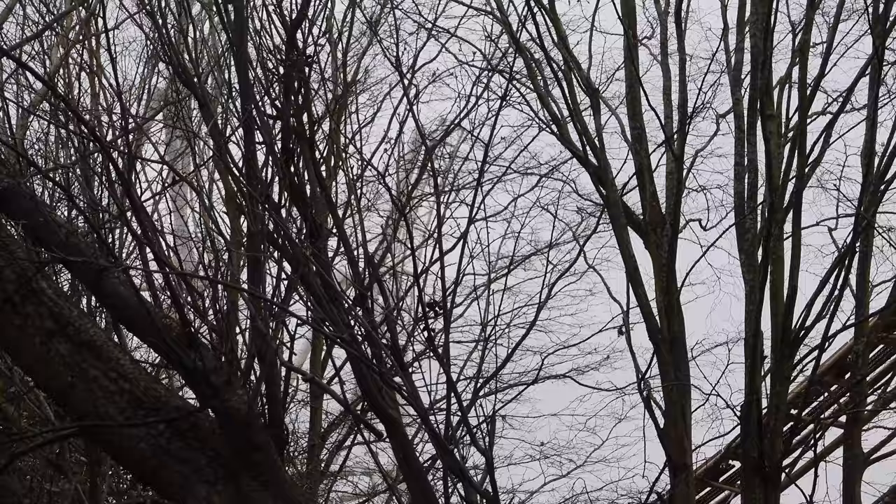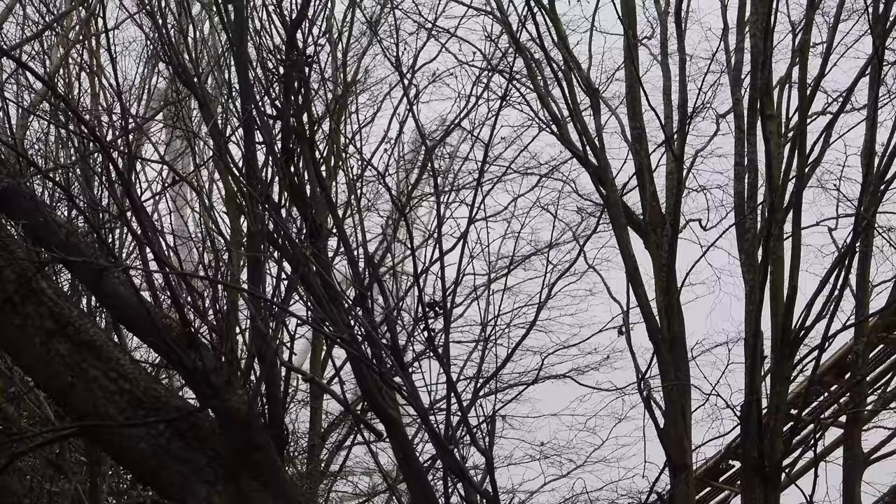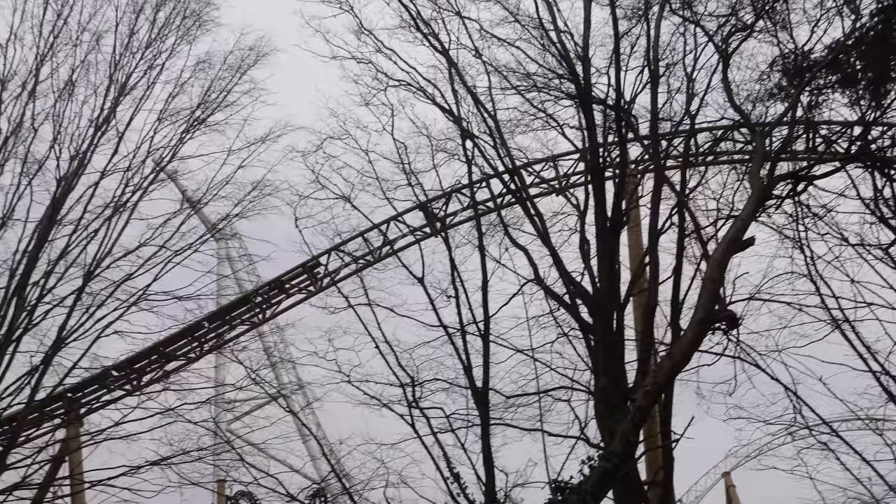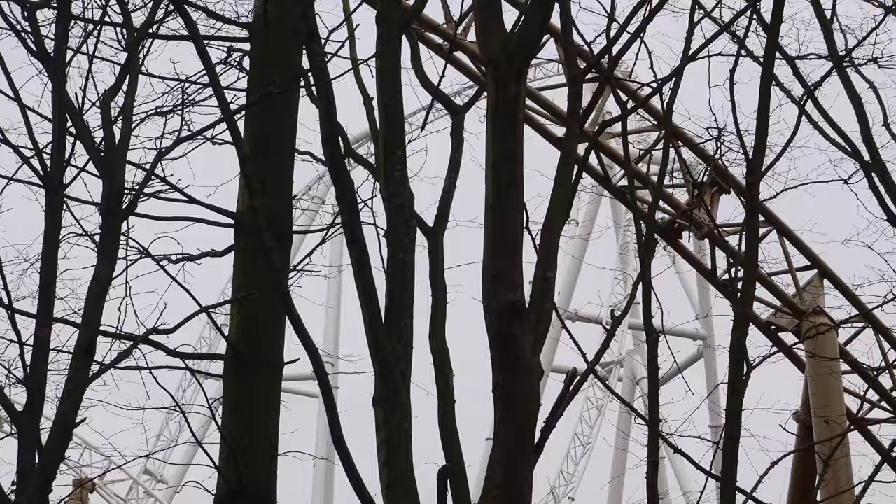There's another look at that twisted airtime hill, which is the penultimate element on the coaster, as it spits you out, turns around into the final airtime hill and into the brakes. Despite the fact that the first drop and lift hill haven't even started yet, you can still get a good idea of the layout because a lot of the major elements are already in place — some complete, some half complete — and this is the first time you really get an idea of how this is going to look on the skyline.